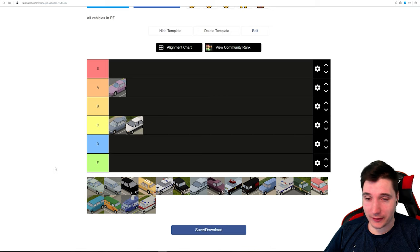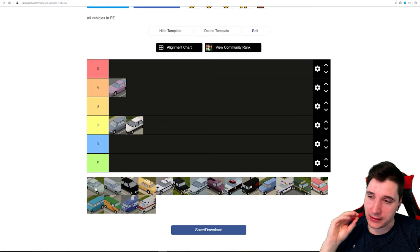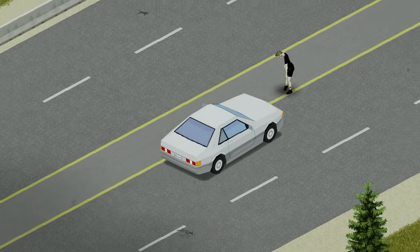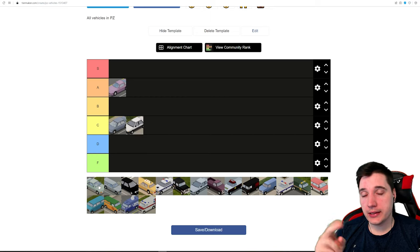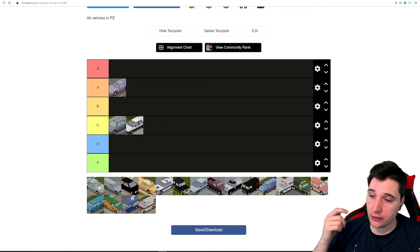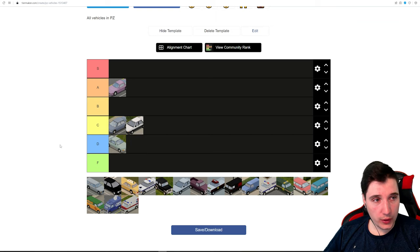Last from the sports cars is the Marcia Lang 4000. This one has a slightly more powerful engine than the previous two and the same trunk capacity, but only two seats — not very useful for multiplayer. Because it only has two seats it has less overall cargo capacity, and it's also heavier than the other two. It's just a downgrade overall, so we're putting this bad boy into D tier.